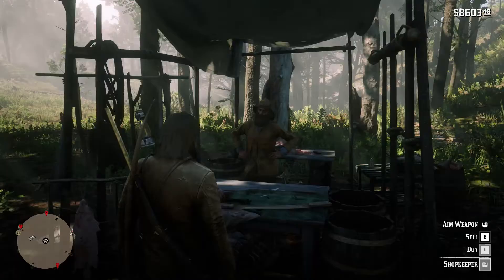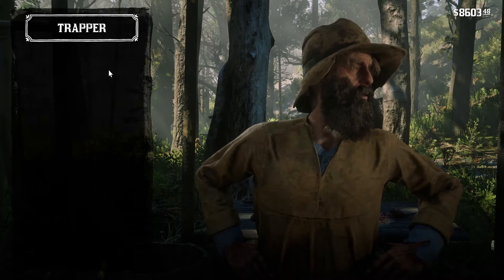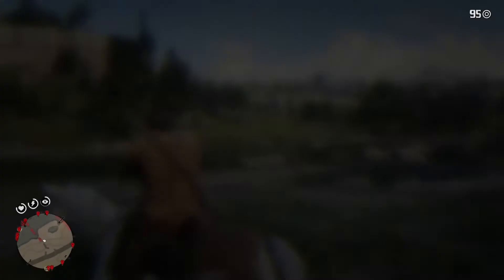The first reward can be obtained if you sell a few perfect pelts to any trapper vendor. This will allow you to buy two pieces of outfits from the garment set — to be precise, the No Man's Vest from the Wrangler set, or the Wilderness Vest from the Night Wrangler set. But you will need another perfect pelt to be allowed to buy them, so if you don't know how to get them, check the hunting playlist to learn how to get them as well.